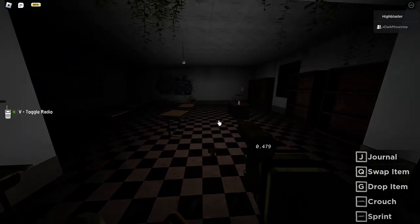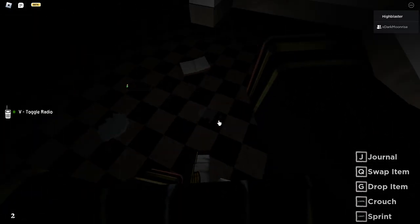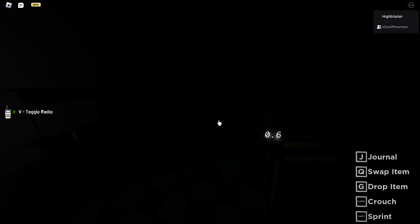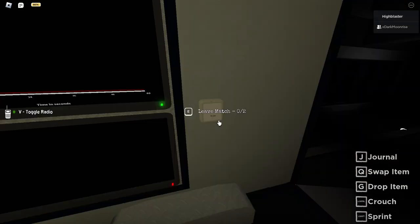Once you feel comfortable with the objectives, you can get geared up. Keep in mind, the challenge will start once you open the van door, not when the game starts. Use the split method and find the ghost room as soon as possible. Once the ghost room is found, place everything and try to complete the challenge.